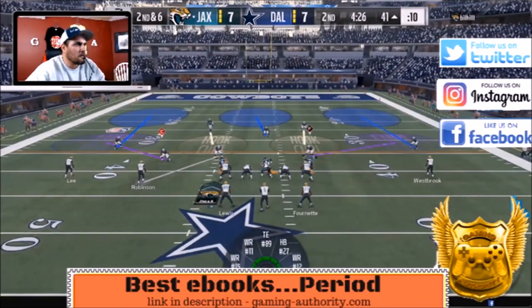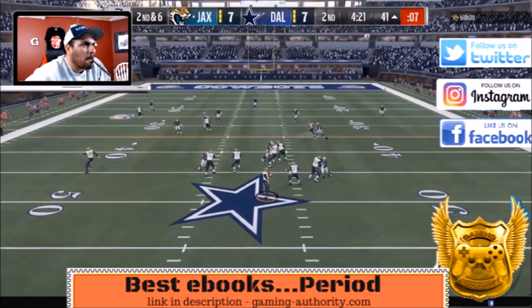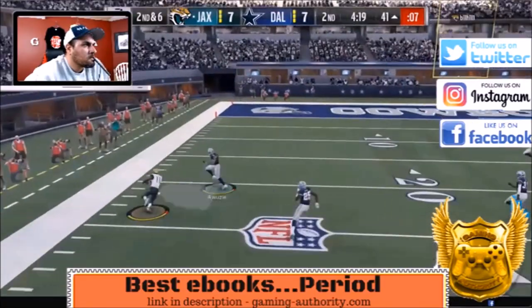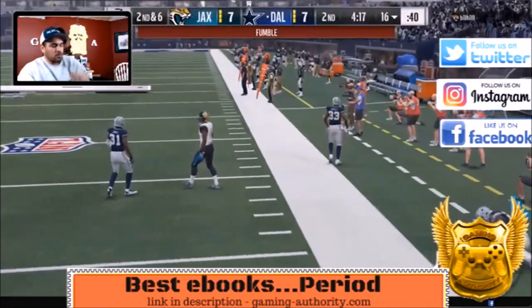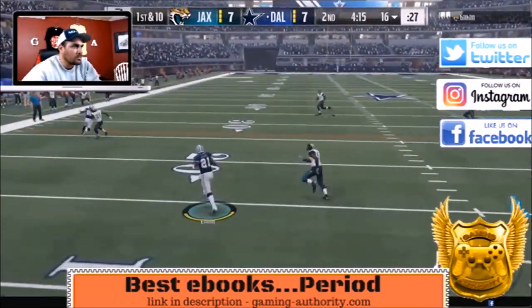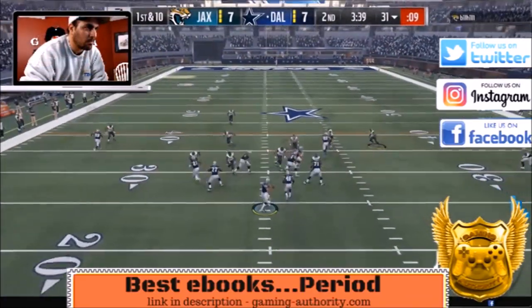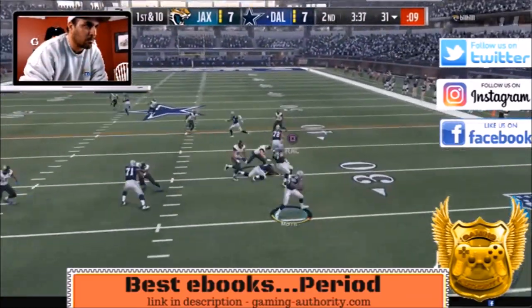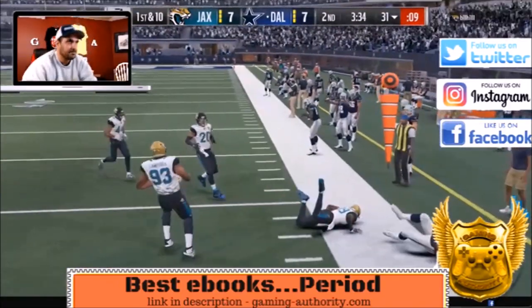Second and six — I like this play from the nickel 3-3-5. He connects with that out route again but we make him fumble — we get the ball back. Now we go back to our running scheme and it is unstoppable. You'll see — this running scheme is unstoppable with a little halfback screen sprinkled in every now and then.